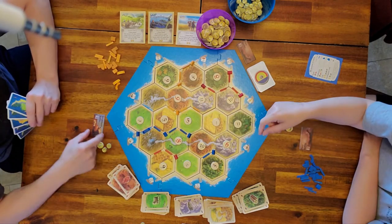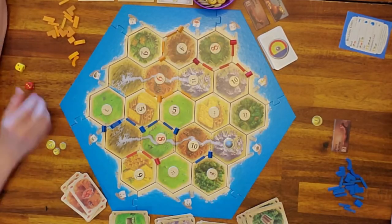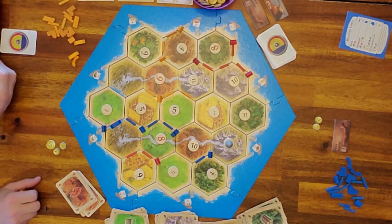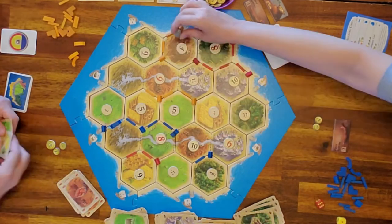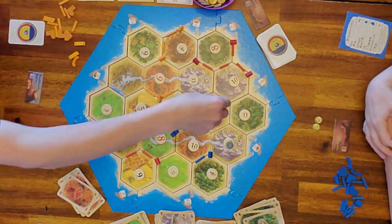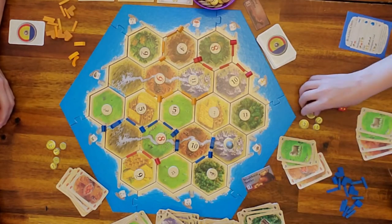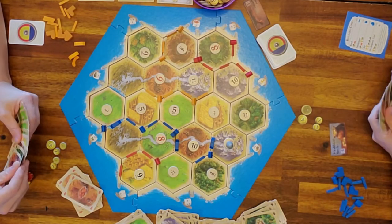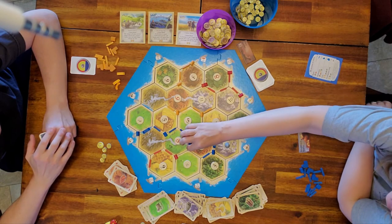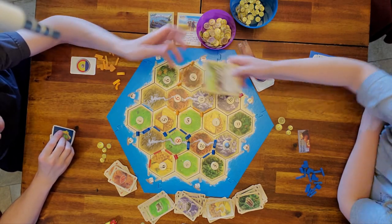The wealthiest settler tile keeps changing hands. Also worth noting: bridges count towards the longest road, so Blue definitely just won the longest road.